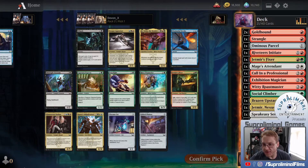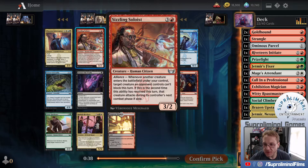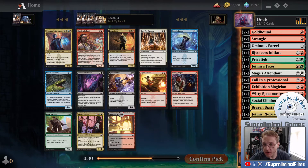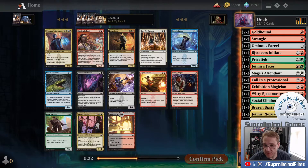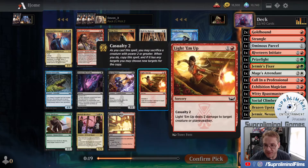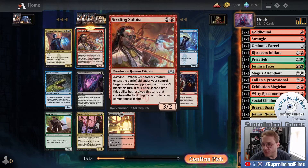We'll take Prize Fight and hope we can get a couple good hits. Let's see what the Soloist does: whenever another creature enters the battlefield under your control, target creature an opponent controls can't block this turn. The second time - tag creatures, tag controller. That's pretty good. Light Them Up is really good. The Rax Travelers might wheel for us. Let's try the Soloist because we need creatures. I would normally take Light Them Up in this position.